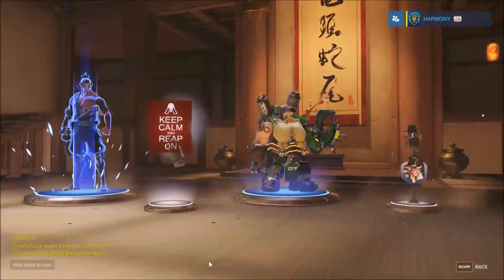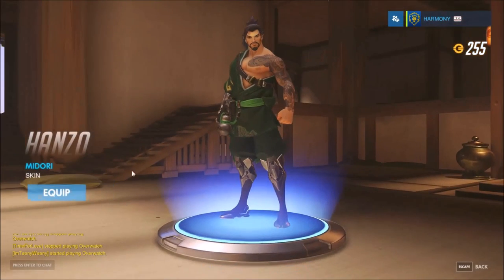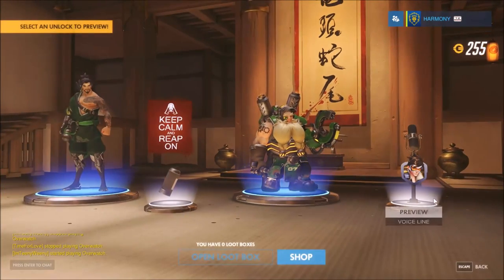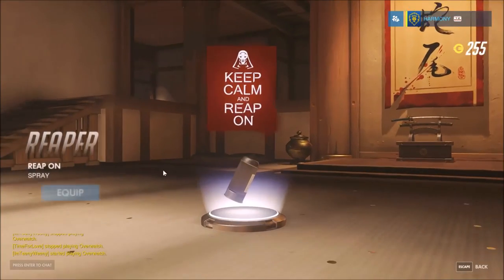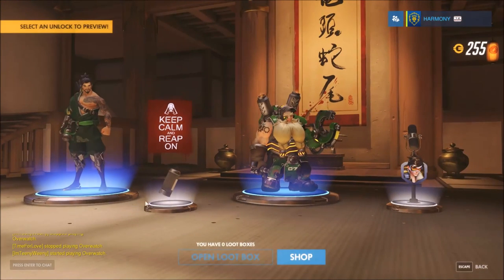That's alright. We got two green skins or whatever. I guess I'll just equip this because I have nothing else for Hanzo, and I'll equip this because I have nothing else for Torbjorn. I like that more than all the rubbish stuff we have. Both of our things have 'keep calm' — I'm gonna leave that.